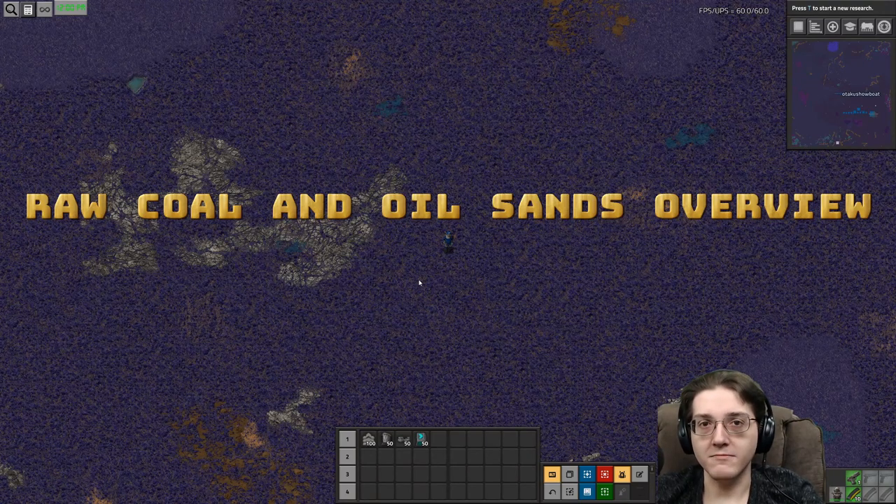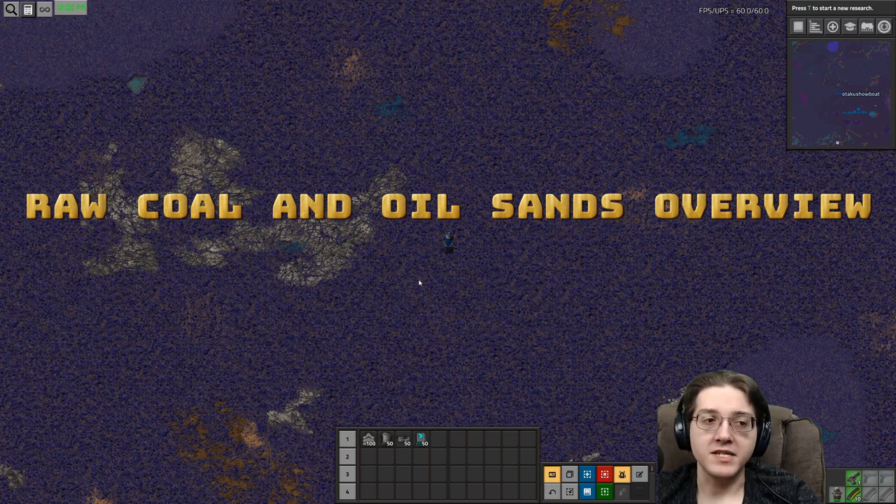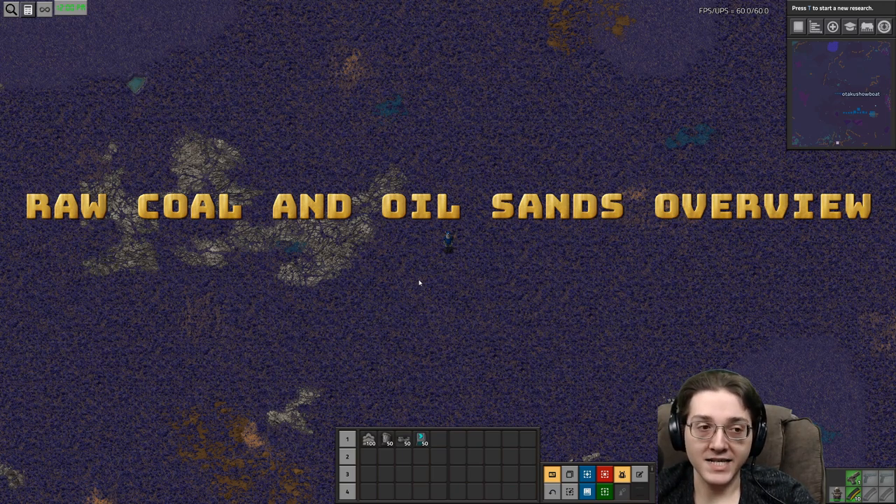Hello everyone and welcome to Pianodon's Mods. This is Otaku Showboat and today we will be discussing Raw Coal and Oil Sands. These are two of the four processing setups that are completely optional on a standard Pi playthrough at this point in time. Just as a point of order, Pianodon's Mods are in a constant state of flux and this may change, but as it stands right now, these are two optional processes and I would not recommend doing either of them.